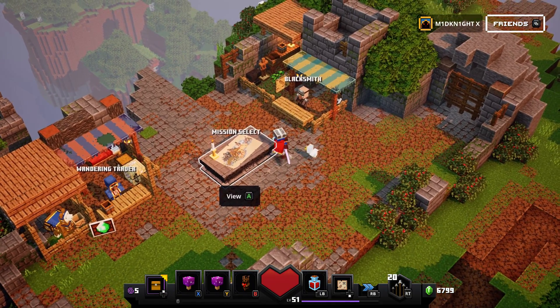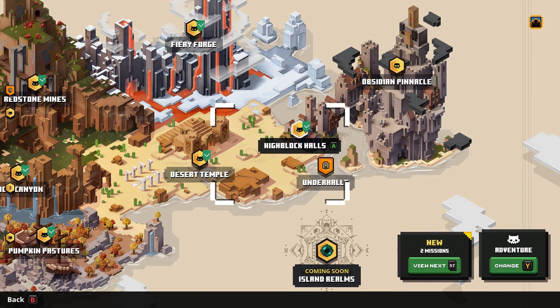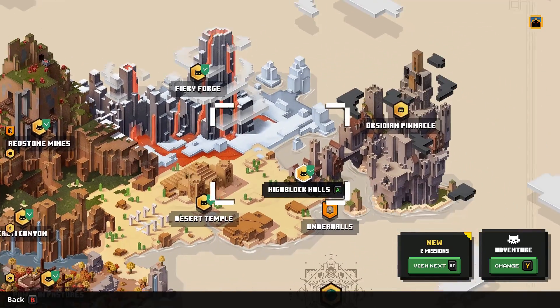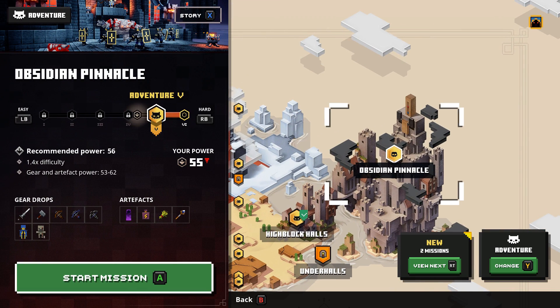Hello everybody and welcome back to another Minecraft Dungeons video. Today we will be doing Underhalls. I finished — well, I defeated Highblock Halls with my brother yesterday and I got the final rune on Obsidian Pinnacle. We didn't beat the boss because he's a lower level than me, and I thought we should do it on my channel.